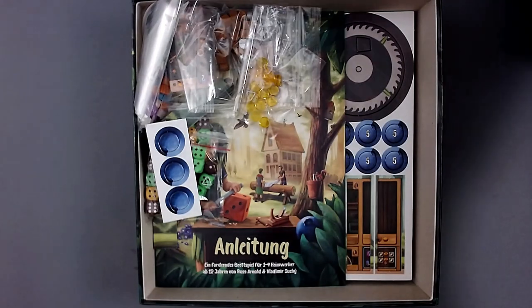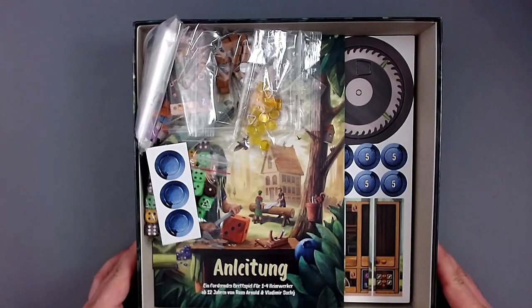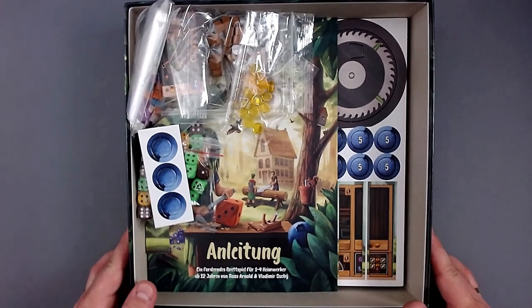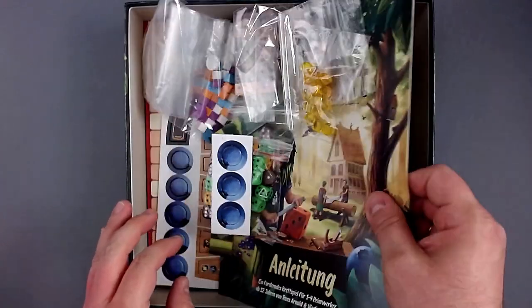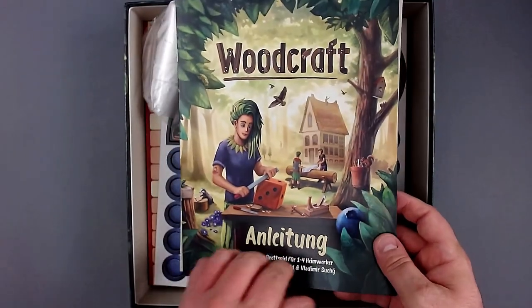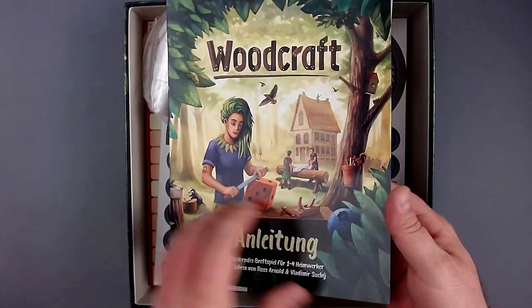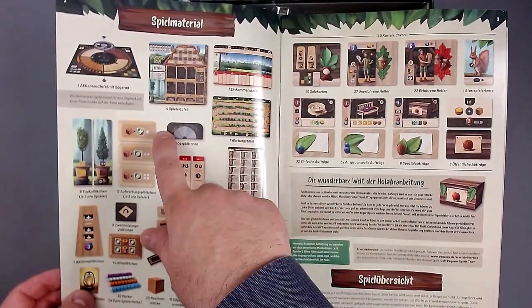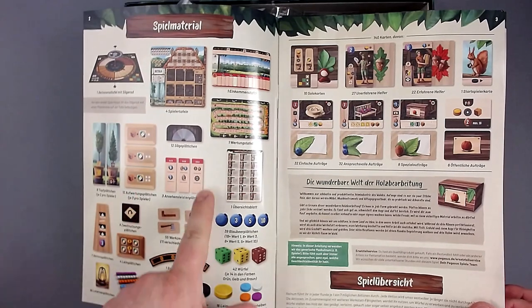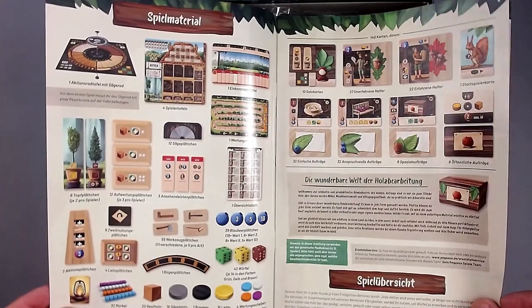So let's open this up. That actually looks pretty cool. We start with the rulebook as usual, so let's take a look. It says this is a challenging board game. And here are the components — quite a few, actually, but a lot of cards, so I think it's going to be okay.